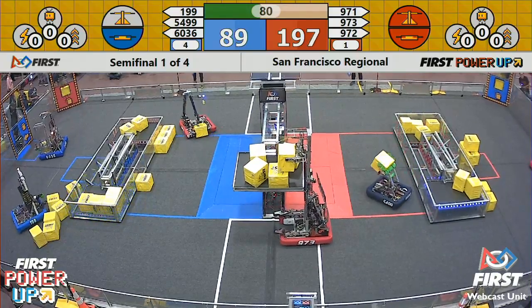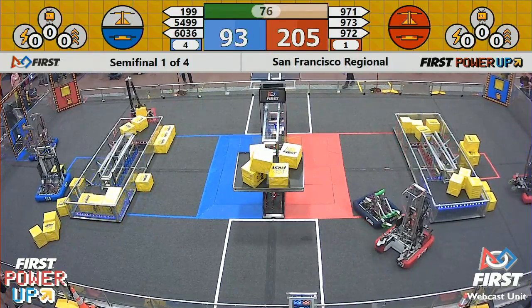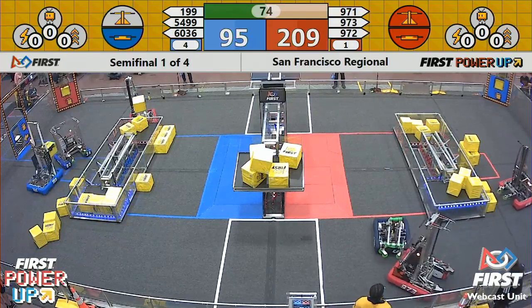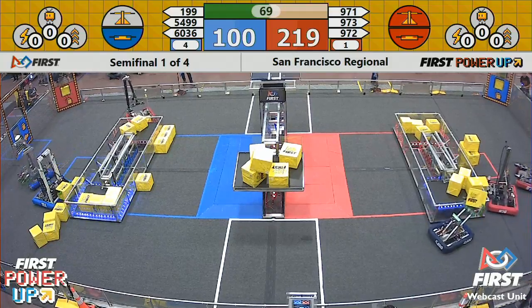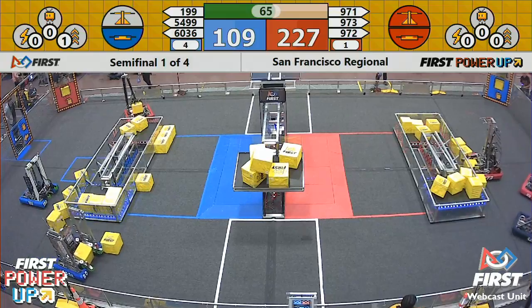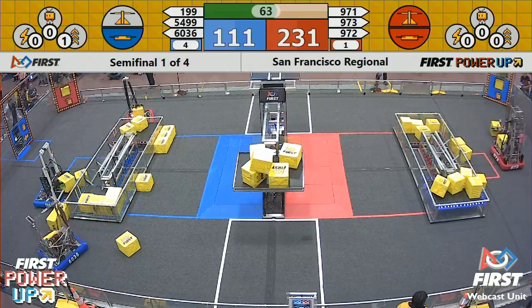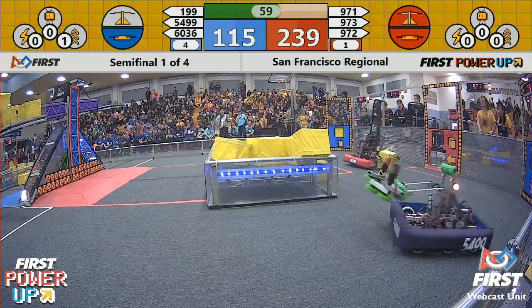Each team tries to play a little aggressively and get these switches out of the control of the owning alliances. Currently five power cubes on the scale for the red alliance — blue has a lot of catch-up to play. Blue needs to take control of the red alliance side switch if they want a chance to catch up. Red alliance already leading by about 100 points with one minute remaining.